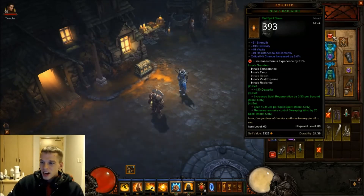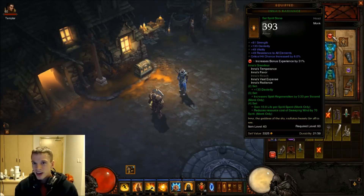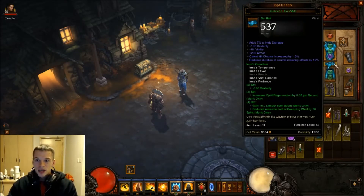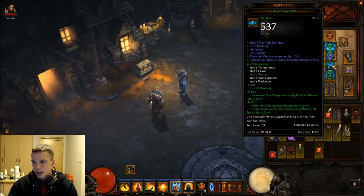And of course the 10 life per spirit spent - that's going to stack on with everything else you're doing. You've got the experience bonus because I'm trying to level up my Paragon, crit chance improved massively, huge dex, all resistances - that's very handy. Just quickly looking at everything - it has to be the Innas set, but obviously mix and match how you choose.